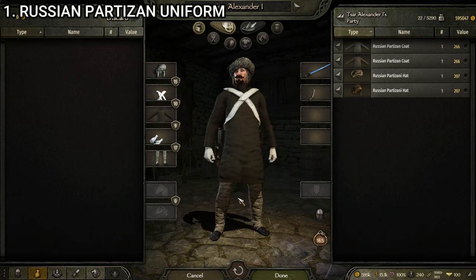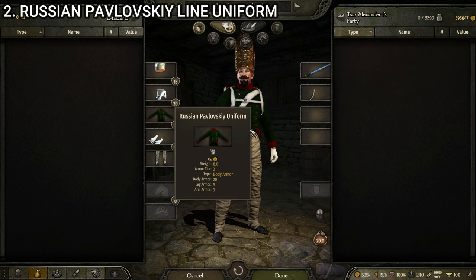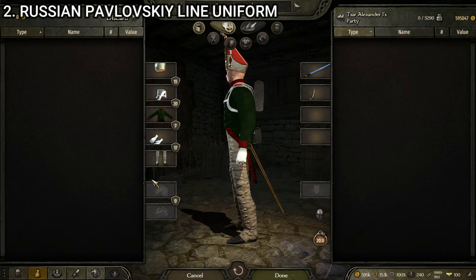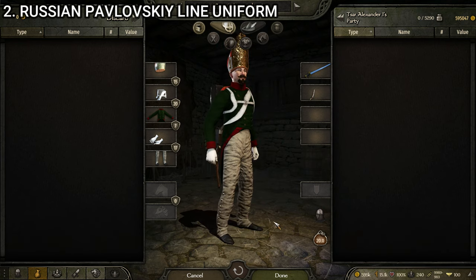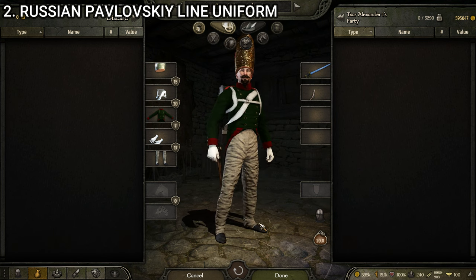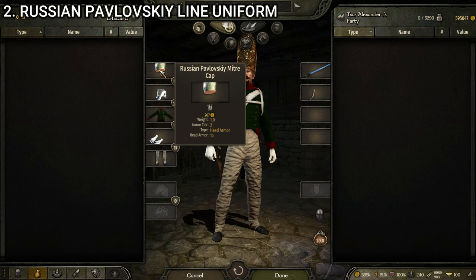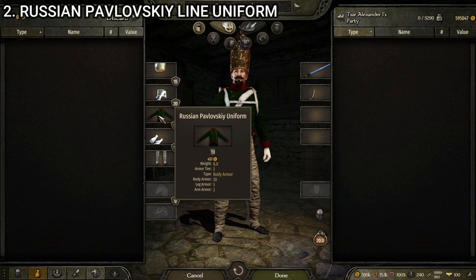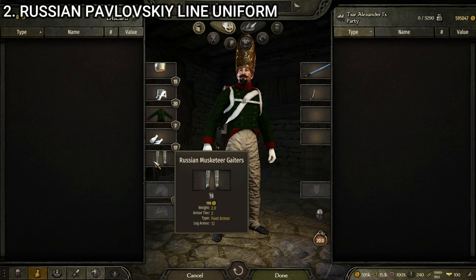That is the first uniform. The next one is the Russian Pavlovsky Line uniform — an infantry unit with a fun hat. This falls into the category of ones I don't like due to lack of variety, but this one looks quite good. The hat is super flashy and over the top, and I love it. This uniform is made up of the Russian Pavlovsky Miter Cap, the Russian Equipment, the Russian Pavlovsky Uniform, the Officer's Gloves White, and the Russian Musketeer Gaiters.